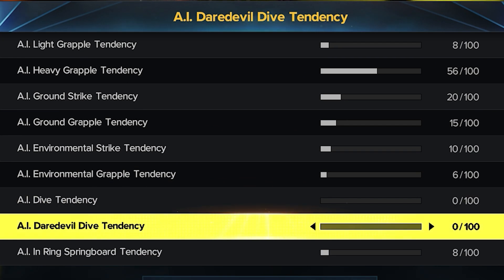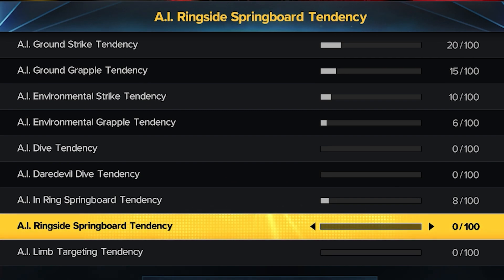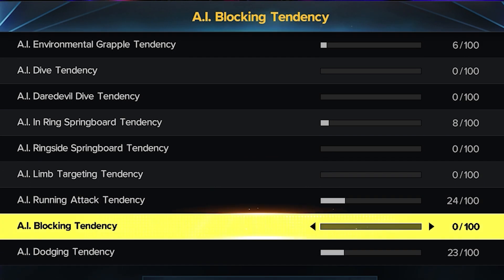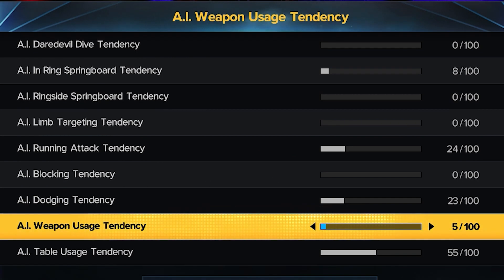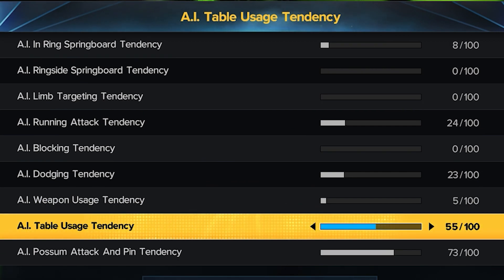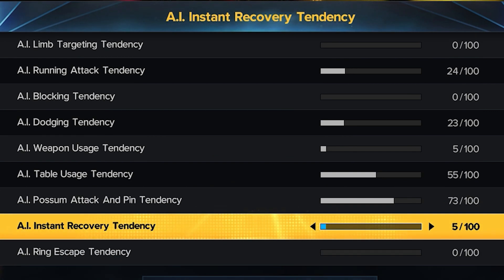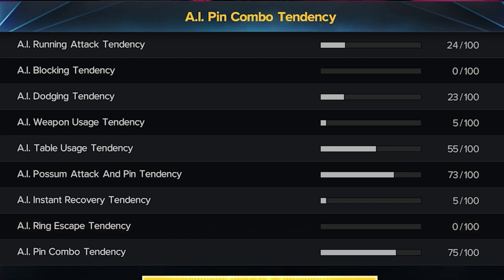Dive is 0. Daredevil dive is 0. In-ring springboard is 8 because he kind of does that in-ring stunner he used to do. Ringside springboard is 0. Limb targeting is 0. Running attack is 24. Blocking is 0. Dodging is 23. Weapon usage is 5. Table usage is 55. Possum attack and pin tendency is 73. Instant recovery is 5. Ring escape is 0. And his pin combo tendency is 75.